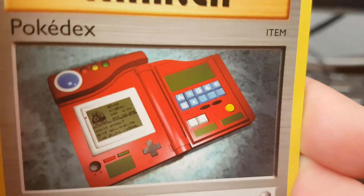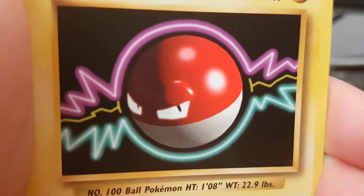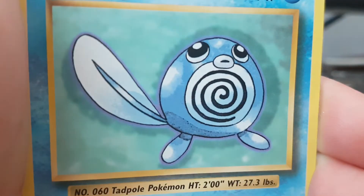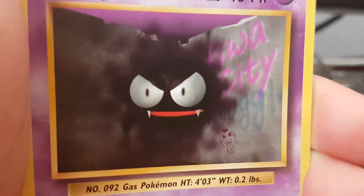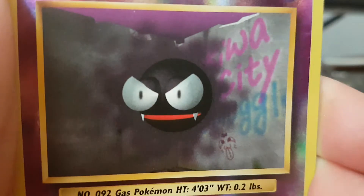From the Raichu pack we have: Poliwhirl, Pokédex, Potion, Full Orb, Poliwag, Ghastly, Magnemite, Seel. Our reverse is a Ghastly.